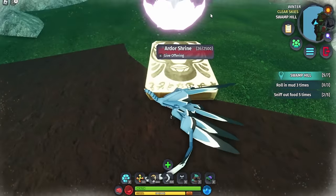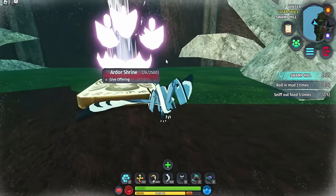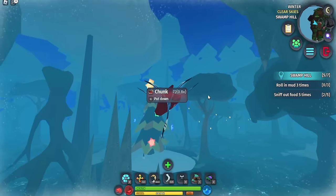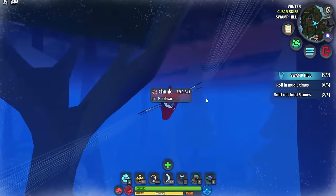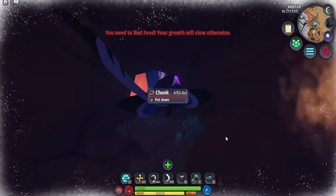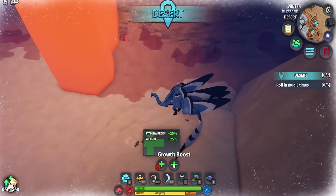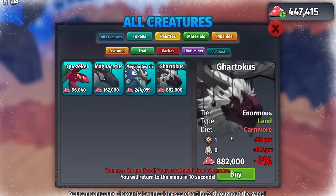I am not sure if your progress saves between sessions, but I believe it does, and nobody can steal your progress since it tracks individually. Testing the Hellion Warden Shrine with 50 food: we got a Warden Stone and five minutes of growth boost, plus a 2% price reduction. The price of the Gardicus did drop.